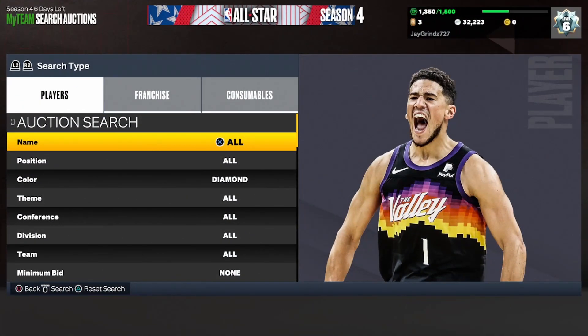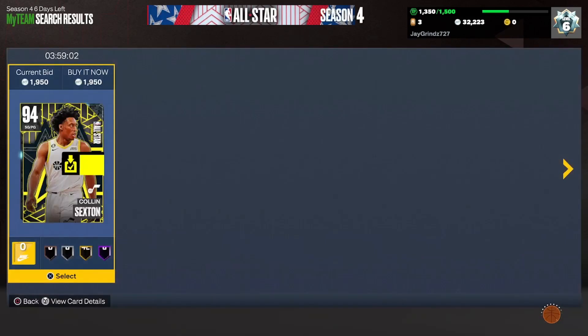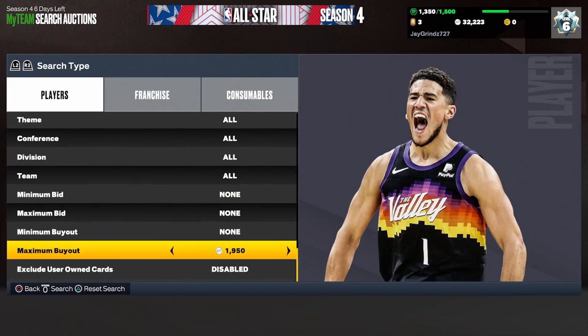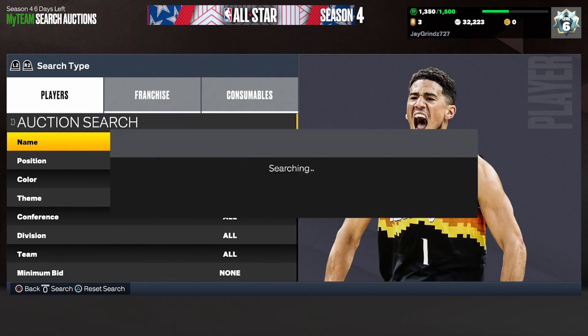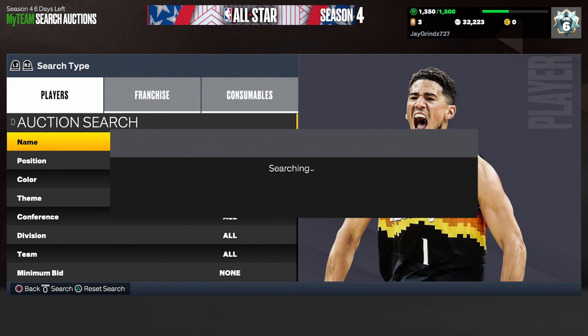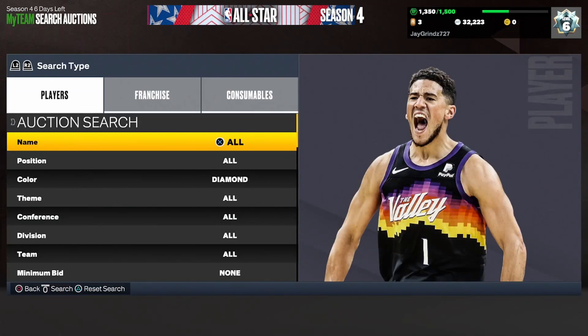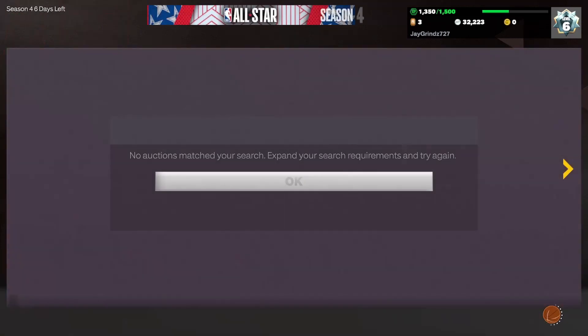The next filter is the Diamond Cheapest Filter. Set your color to Diamond and find the cheapest cards on your console, which on PS are going for about 2,000 MT. Set your maximum buyout down to 1,500 and just keep refreshing and snipe everything that pops up. Check the price because there are still some more expensive diamonds, but they are in the toilet with these new packs. The cheapest is around 2K, so just snipe for 1,500 and resell it for 2K.